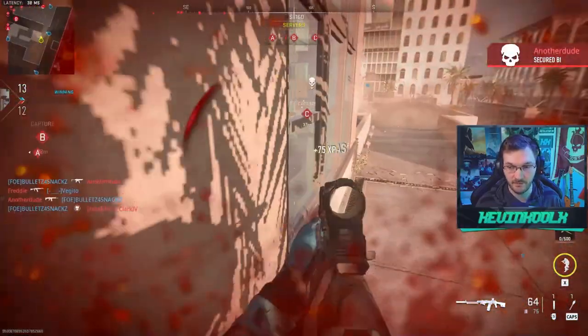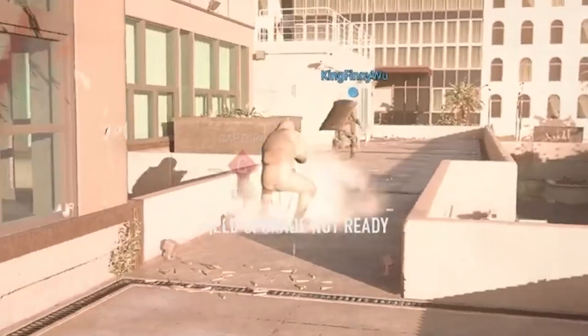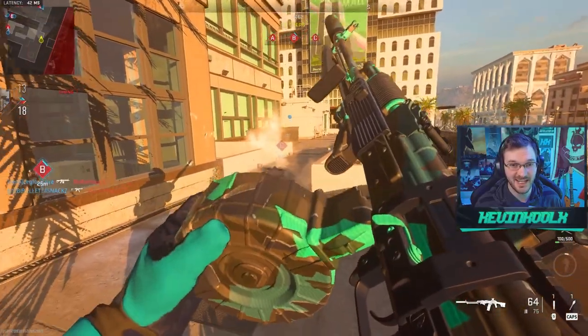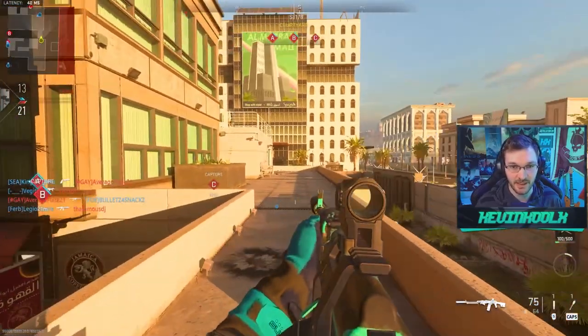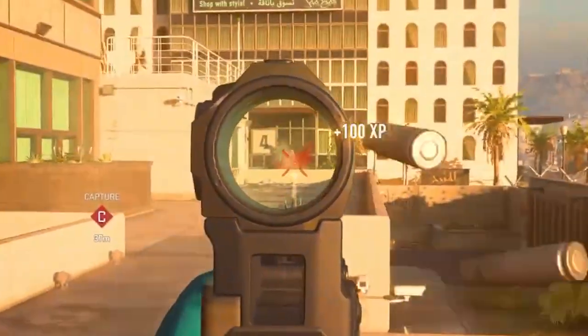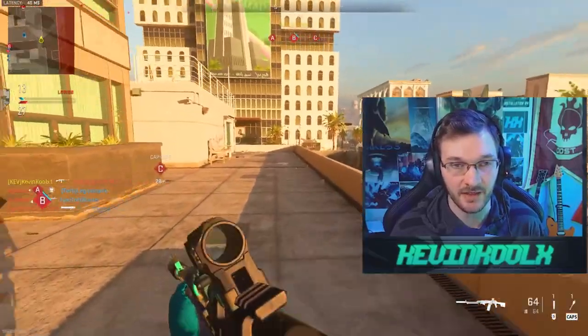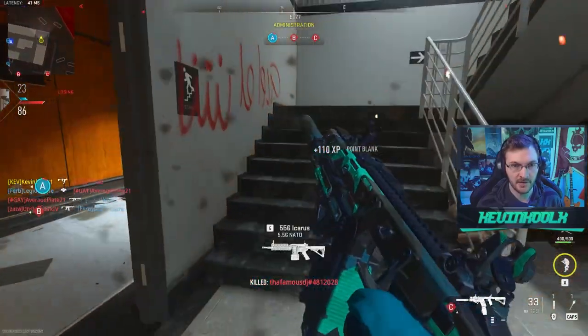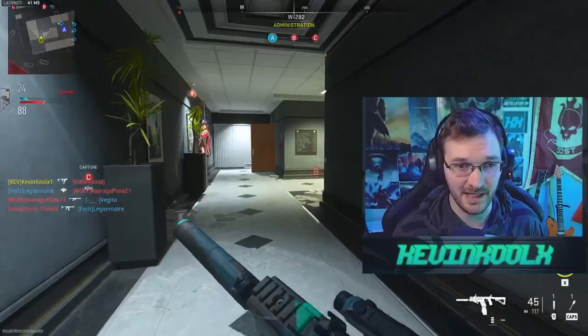A little long range action here — multiple people looking at me. I deploy the deployable cover and they actually shot at it! Pretty sure they shot it because it's something to shoot rather than something they're afraid of. Look at that — no recoil, there's none. I barely moved my mouse at all. And there's a nice quick time to kill with this Fennec. It's nasty.